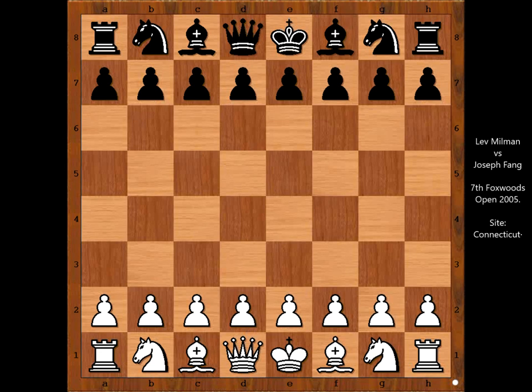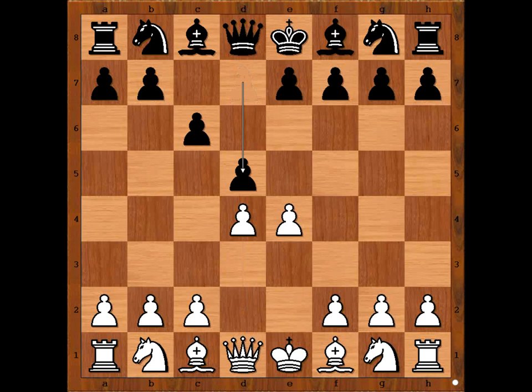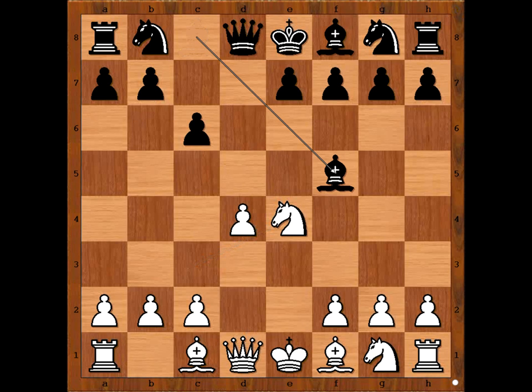Leo Millman had white pieces and he started with e4. Joseph Feng played c6. d4, d5 — Caro-Kann defense. Knight to c3, d takes on e4, he takes on e4, bishop to f5, attacking the knight. Knight to g3, defending and attacking.